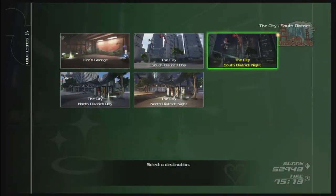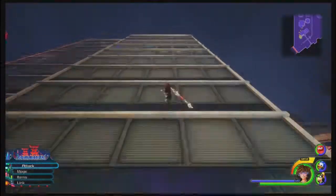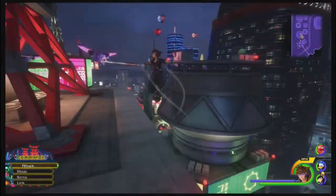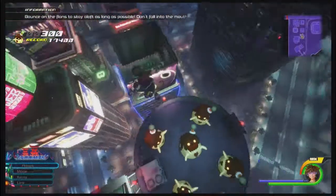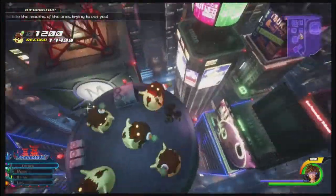We're off to the cityscape of San Fransokyo. Head to the south district night waypoint and head to the honeydew flan — up the building, a couple jumps, and you're there. For this challenge, you'll be jumping on flan for points. You must continue bouncing as the challenge ends if you touch the ground. Immediately bouncing on the same flan is not allowed as they start biting the air.